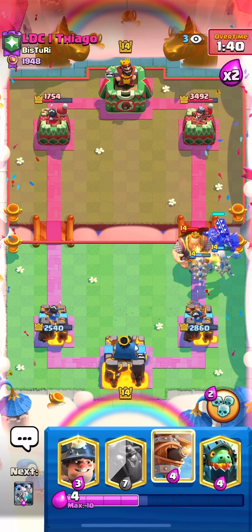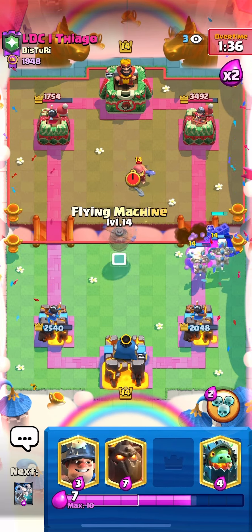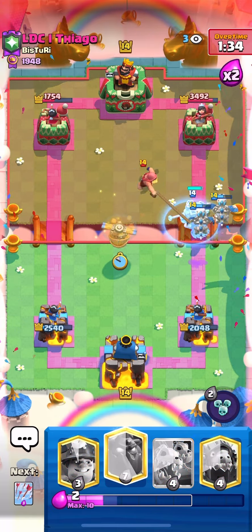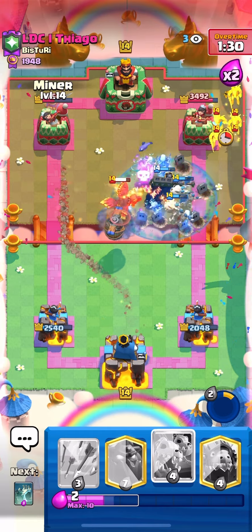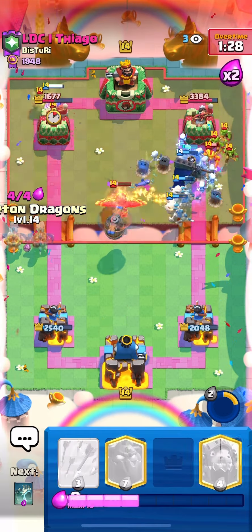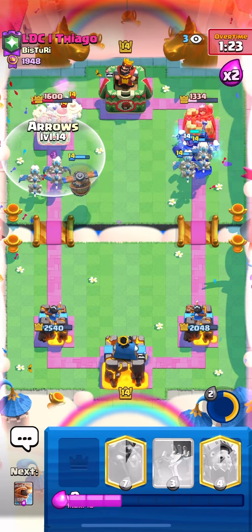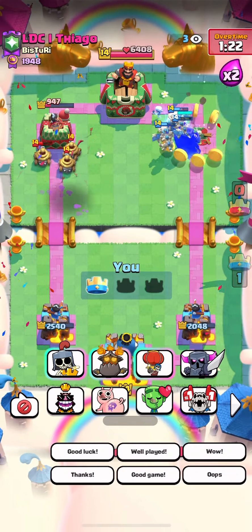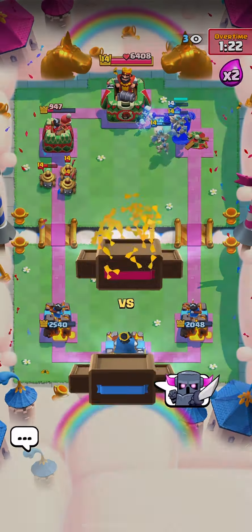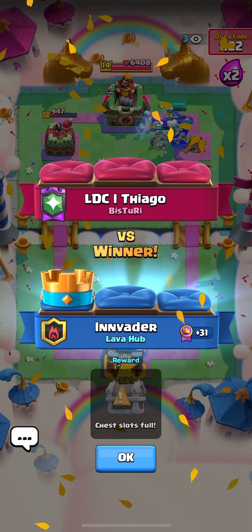We're gonna take some big royal giant damage here, but we've got room to work with especially since that tower was the higher HP tower. Gonna put the flying machine in the left lane - sadly it looks like it's about to die. We're gonna go miner with the drags, he does use zappies on the miner. Oh - I didn't even notice the right lane! I didn't notice the right lane, I was just trying to get damage on the left lane. Hey, GGs - that was a good dub!